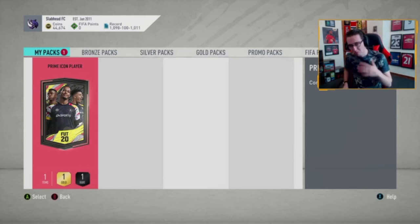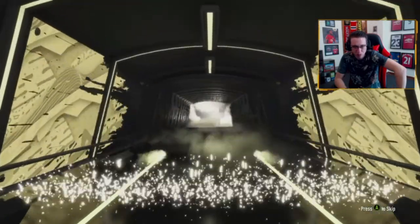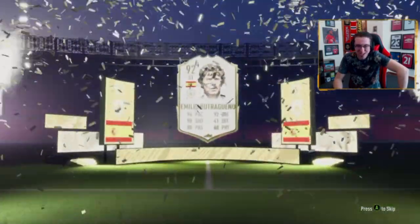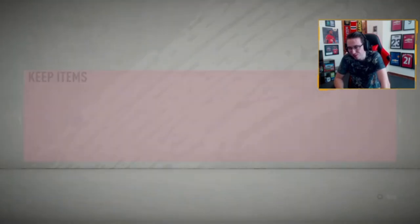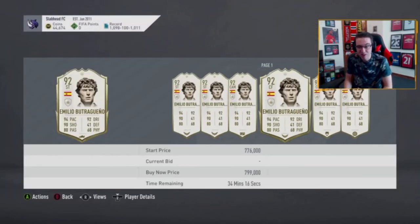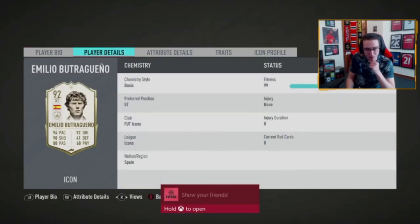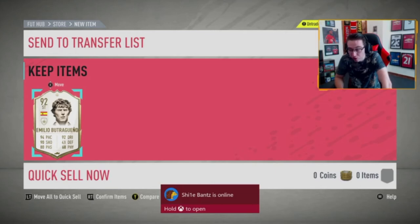Let's open this prime icon pack. Most of the chat thinks I'll get something good. No one said a Brazilian player, so I'll take any Brazilian other than Rivaldo — he's not very good. Let's see what we've got. Oh — it's Butragueño! He's not bad, he's just one of those I don't really want to use. Value-wise, that's actually a big win. Maybe I'm being ungrateful — I suppose I could play around with him. Someone in chat called it!